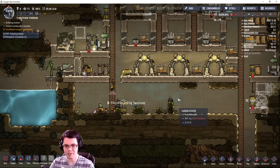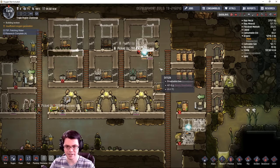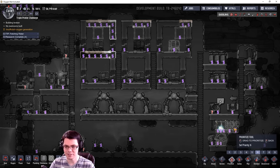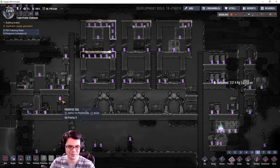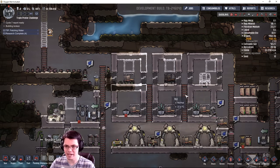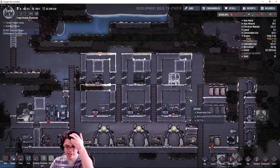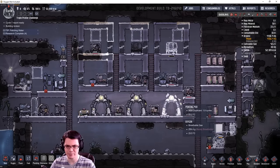Oxygen is really starting to get thin now so I've got to crank up the priority on this stuff. All I need to do is go to priority six — not seven, gotta keep the priorities down otherwise things go crazy. Luckily I have a lot of oxygen being produced on this side of the map, but just 300 grams over here. I think in the next cycle I'll be able to get some more oxygen — that'll be good.